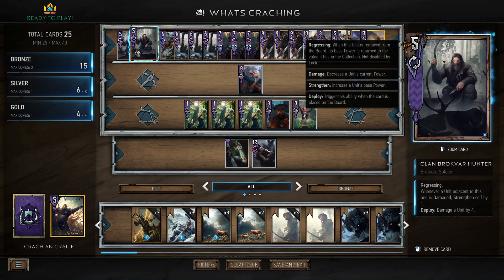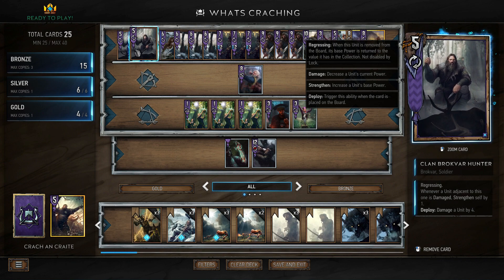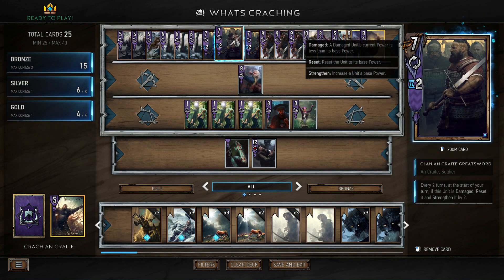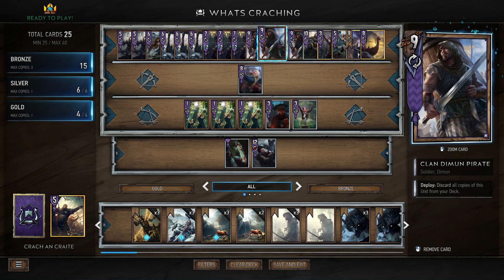The Brokvar Hunter: whenever a unit adjacent to this one is damaged, strengthen itself by one. So as the Greatsword gets damaged, the Hunter is also going to be strengthening. Now the Hunter and the Longship are regressing, which means they'll reset to base strength when they go to the graveyard, but the Greatsword isn't. So if we can buff him a decent amount of points, we'll be able to resurrect a lot of points from our graveyard. He's also really good against weather because weather just deals damage, so once he's damaged he's going to start buffing.